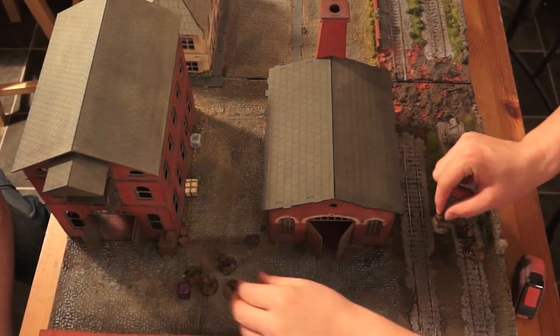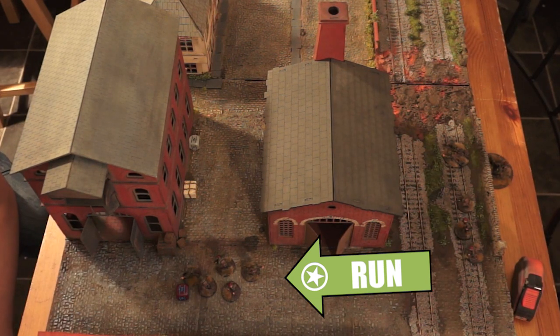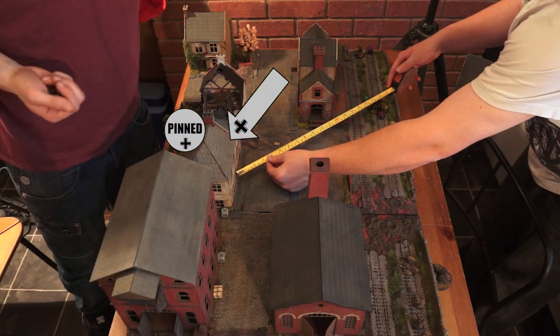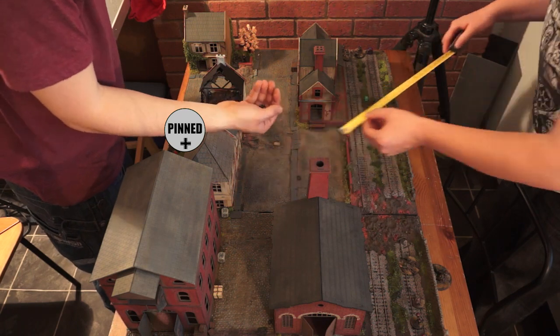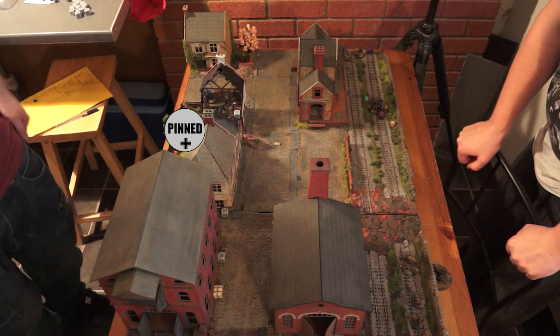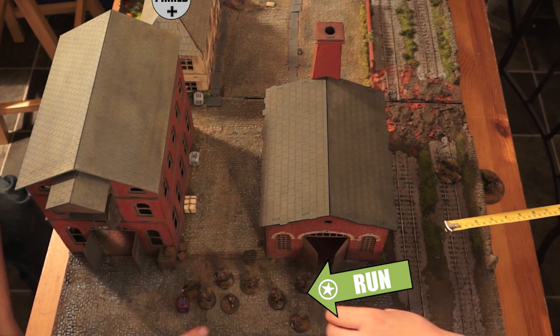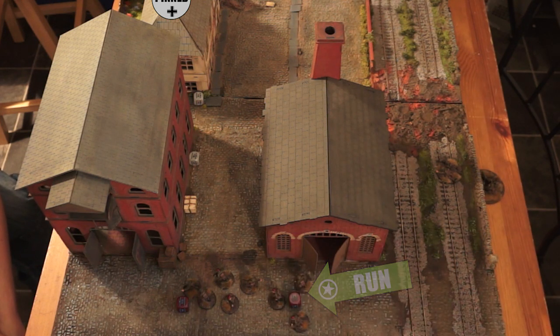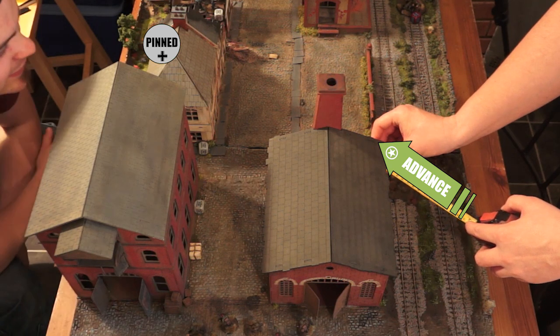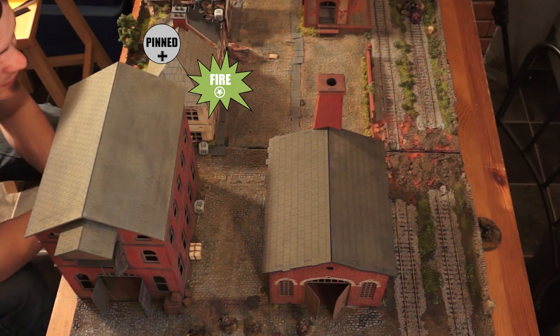Kev runs his section around the back of the power station — playing it safe, moving to the warehouse. Matt opens up again with his SS shooting at the howitzer but they miss. Kev runs his officer and two vets forward. Kev's PIAT team advances and takes a pot shot at the building with the SS — but it's a miss.